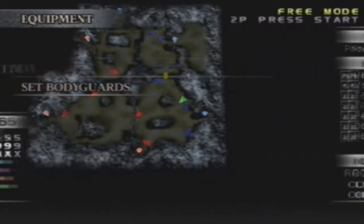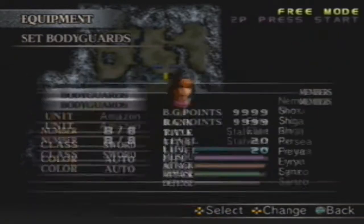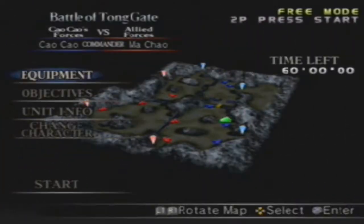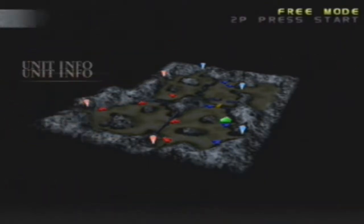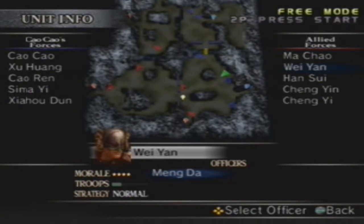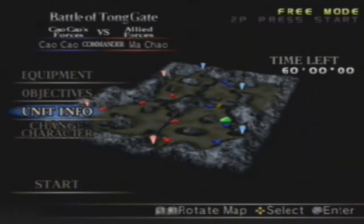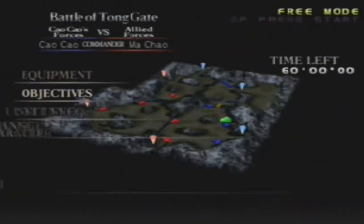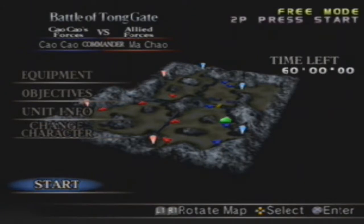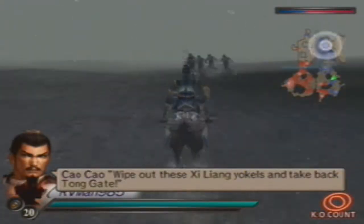Here's the gist: this is a drag-down brawl against Ma Chao's united forces who are all trying to protect Tong Gate. There are only two Musou officers and the rest are all generic officers. However, you can turn the tides of battle very easily. It's ironically harder on Shu because Han Sui has a chance to defect, and he'll defect a lot faster on Shu if you don't do things right, as opposed to Wei where you can easily just kill him.